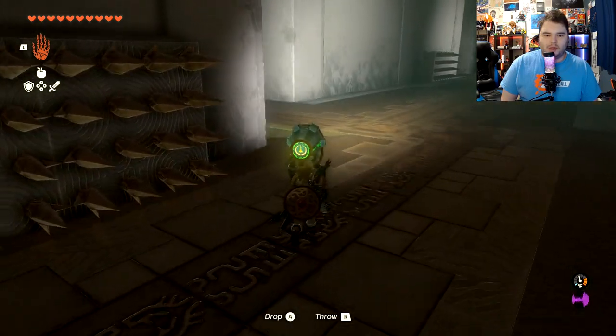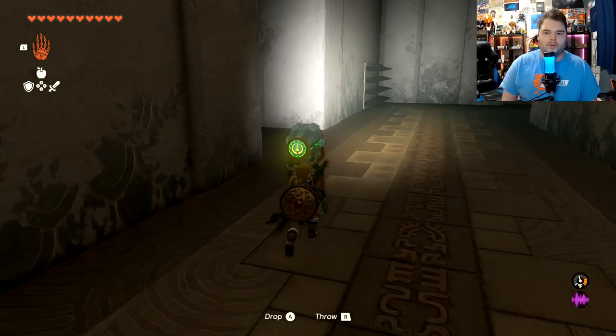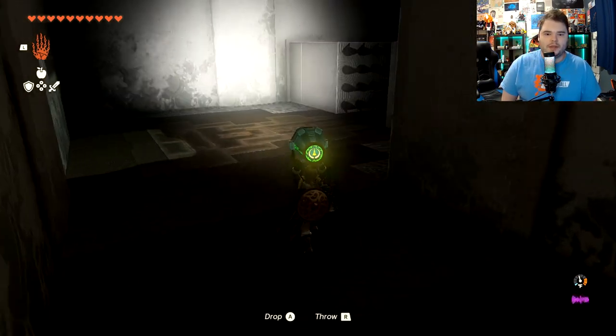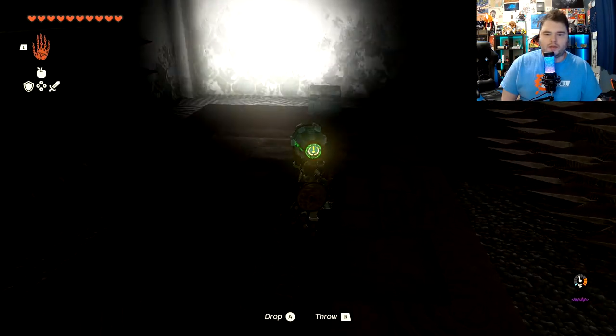Let's make a left turn up here. If you have the smaller bright bloom seeds, you can throw them willy-nilly, hit them, and then just light up the entire zone, basically. We're going to go back over this way where there is going to be yet another chest right there.